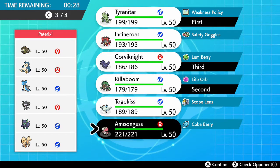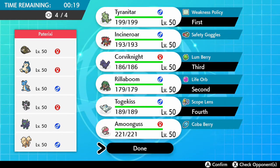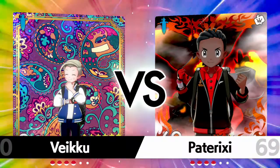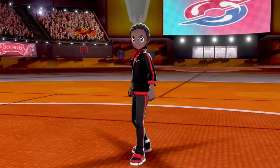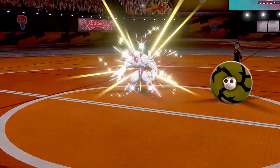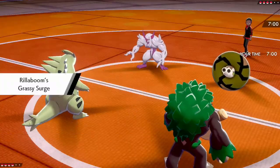This time we don't bring Incineroar I think. Maybe Togekiss this time — I think it's a little bit better here. My opponent has a plan already. Let's see what's going to be going on. Alright, Sandaconda and Grimmsnarl — and honestly I can say I have no idea what's going on. No idea at all what's going to be happening here.